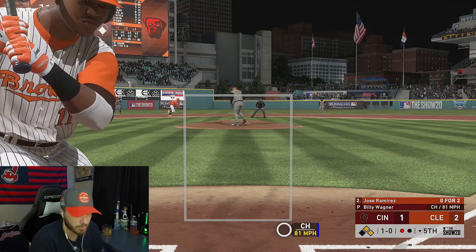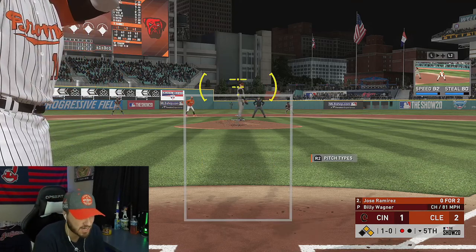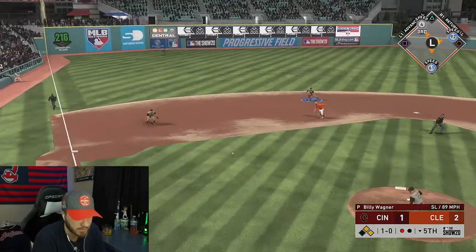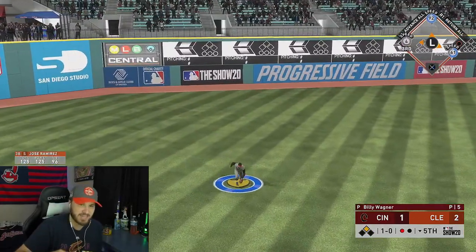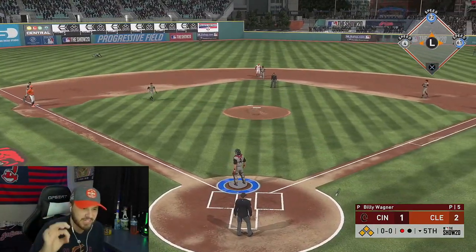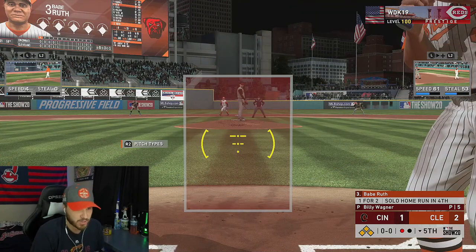Just scored another run with an RBI single up the middle from Mickey Mantle. Jose Ramirez is up for his third at-bat with two guys on — we're up two to one. He gets a base hit, his first of the game! I've got four-speed Cory Kluber on third base. Bases are loaded for our three-hitter Babe Ruth.